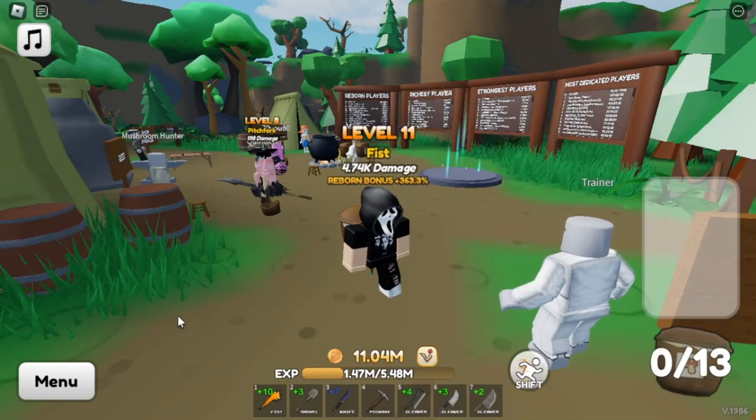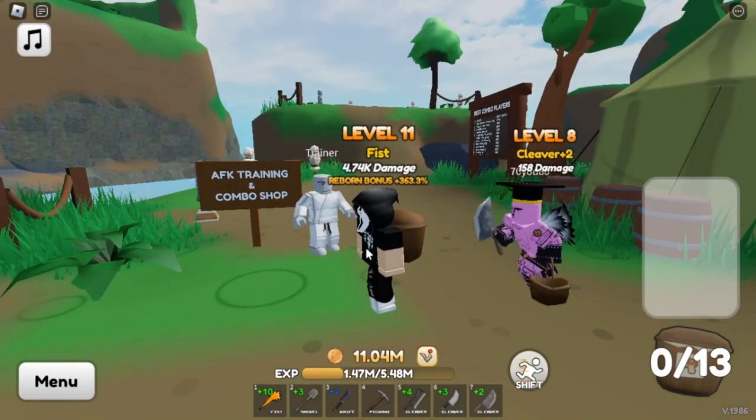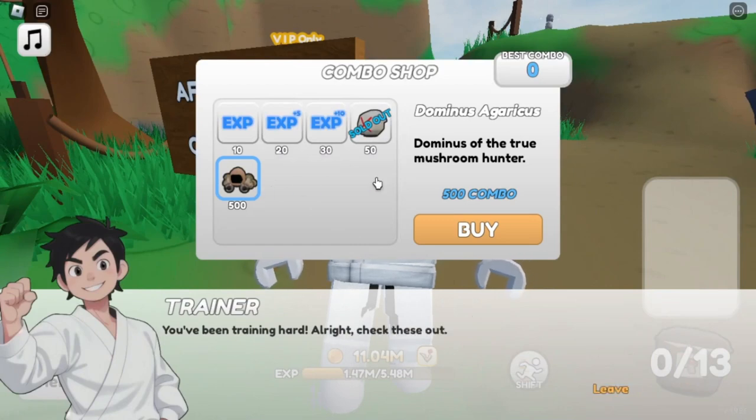What is up guys, Bat here, and today we're in the game Mushroom Hunter. In this game there is a challenging item to obtain and that item is a Dominus. They added a buff to it — it used to not do anything. What it does now is every 10 hits you have a 10% chance to do about three times as much damage. I'll be showing you guys the easiest way to actually get this Dominus, and it might surprise you on how easy it actually is.